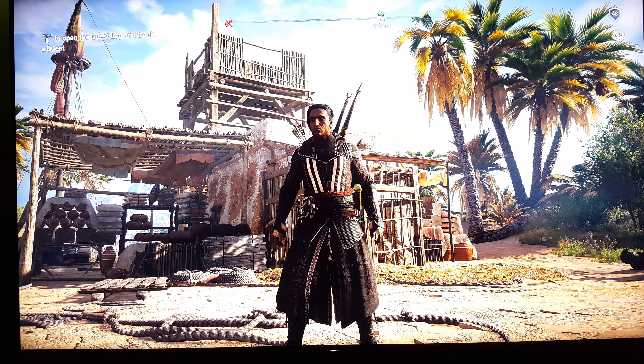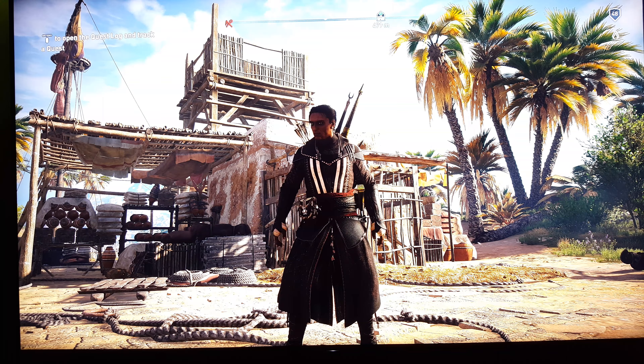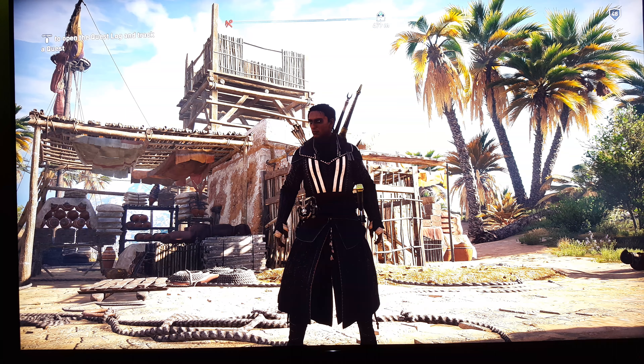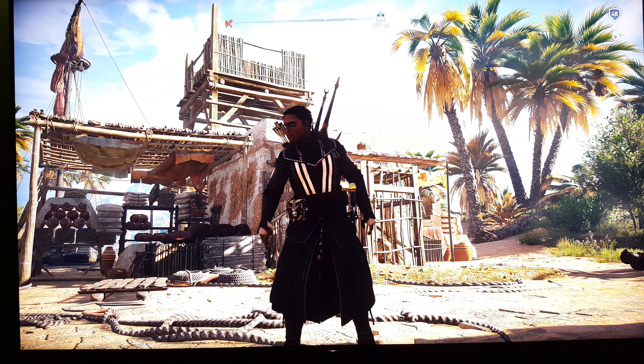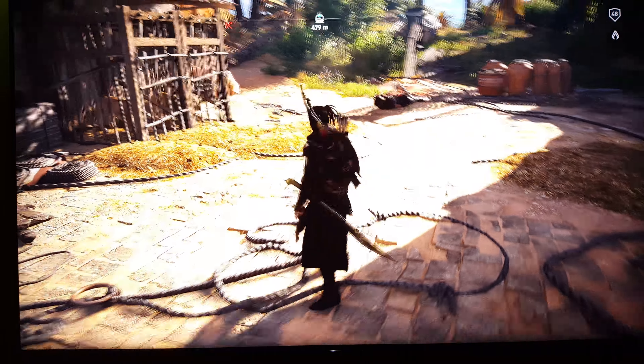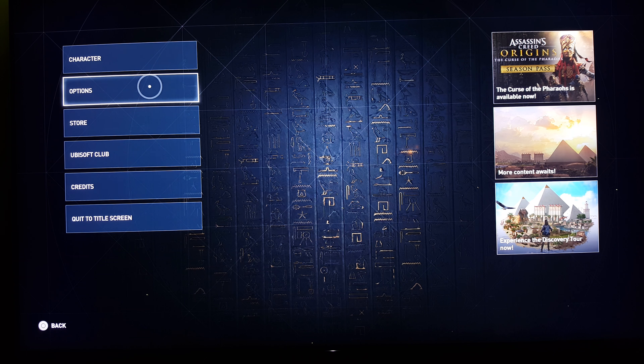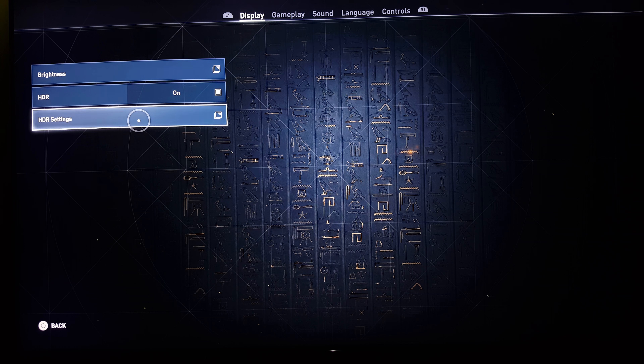Hey, what's up. A subscriber asked me to do something similar to what I did with Far Cry 5 for the HDR slider. This is Assassin's Creed Origins, and this is mainly for him. I'm going to show him how to adjust the slider. I'm going to options. I didn't beat the DLC yet because Far Cry got in my way, so I didn't get to finish this.